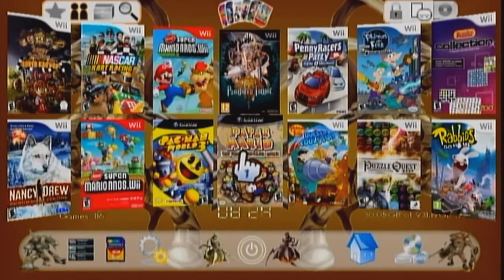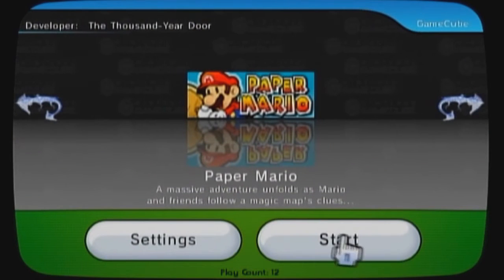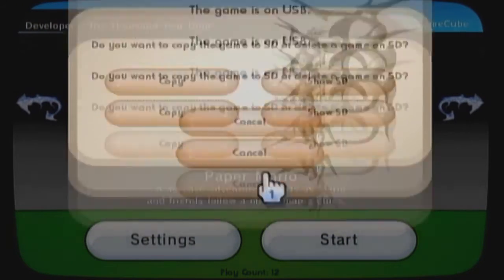I'll show you what's going on. This is a GameCube game called Paper Mario. I hit start, and I've got the Alcarina cheats enabled - that's why this pops up. But here's my problem: this is as far as I can get. Since the game is on USB, it asks 'do you want to copy the game to SD or delete the game on SD?' That's it. It seems like this version will only boot games from the SD card.